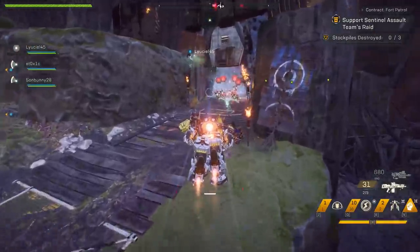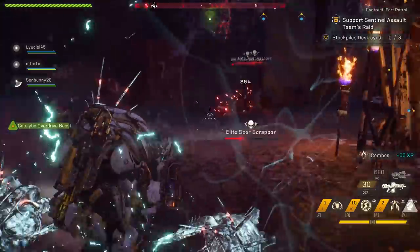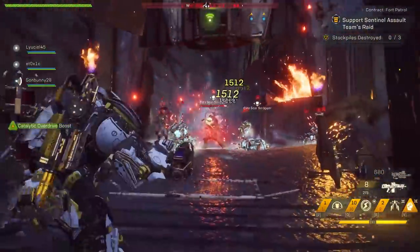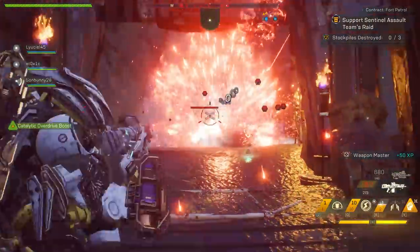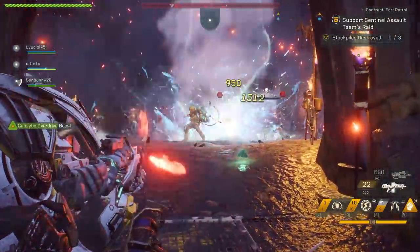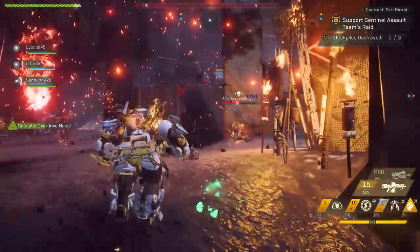Speaking of combos, what even is that? We know it's some sort of text that jumps up on the screen. Sometimes things go kaboomy and makes us all warm on the inside. Let me just tell you, combos is where it's at. Your goal in Anthem's endgame is to constantly be activating combos as much as you possibly can. Now, if we take the Colossus here, there's two different kinds of abilities.